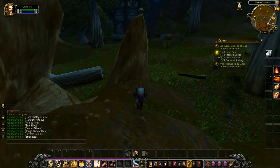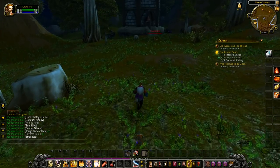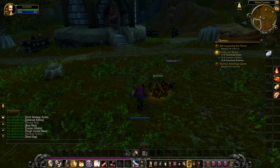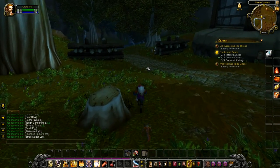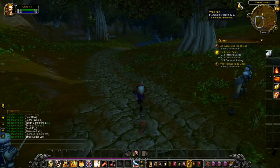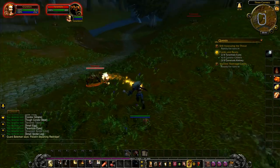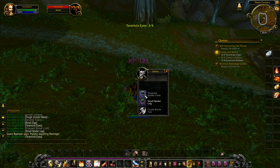It didn't actually say 'quest item' either — it would just be an item in your bag and you were never quite certain if you should delete it or not. Fortunately those days are behind us. We still need one more Goretusk kidney. There should be one up there. We want some tarantulas, so we'll run over here and see if we can assist with that kill. You don't get the buffs that you used to get — they've kind of done away with the whole buff system, it seems. Before a fight, everybody would buff up; it was literally a big thing, really important.